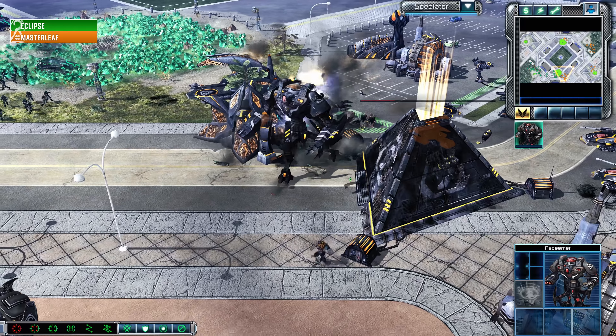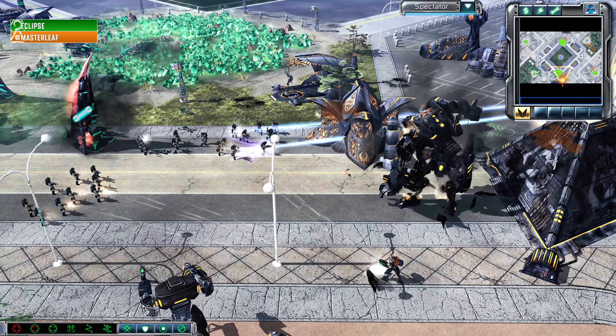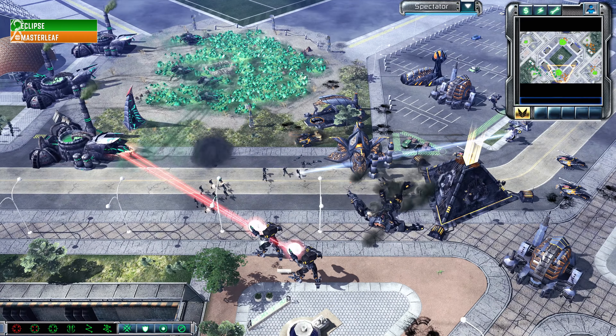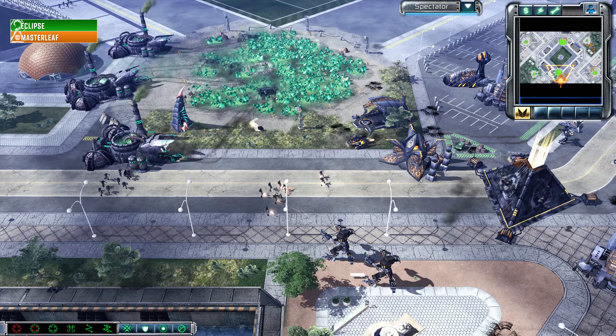This is where Eclipse really needs to get vision on Master Leaf because there is a valuable target there. He went right for the Redeemer, which suddenly makes this Tech Lab a very big target for Master Leaf to focus on. Even suiciding his tanks in to kill that Tech Center may be worth it.